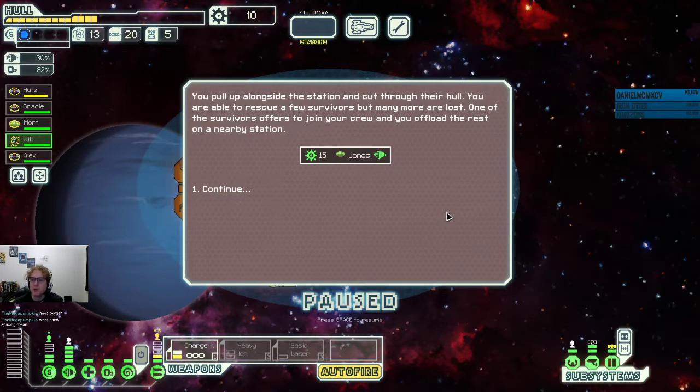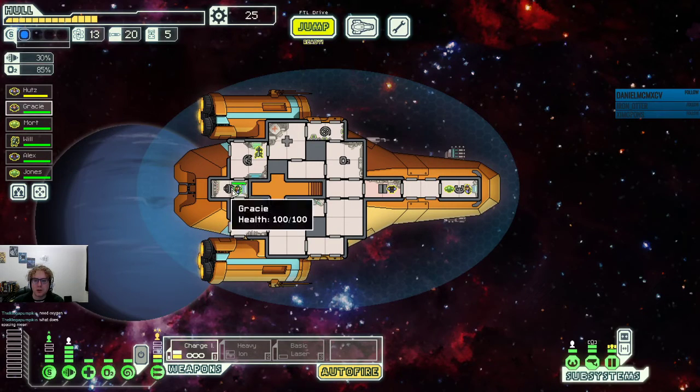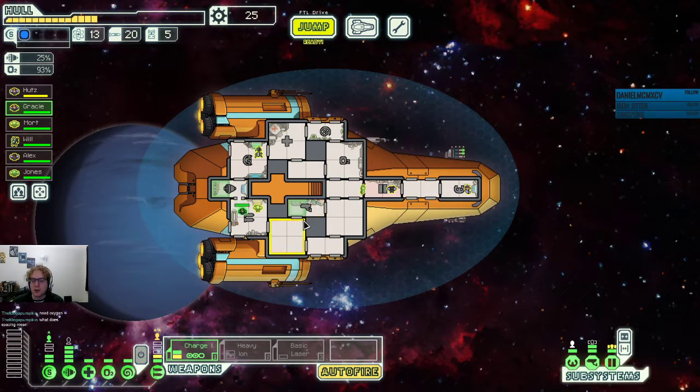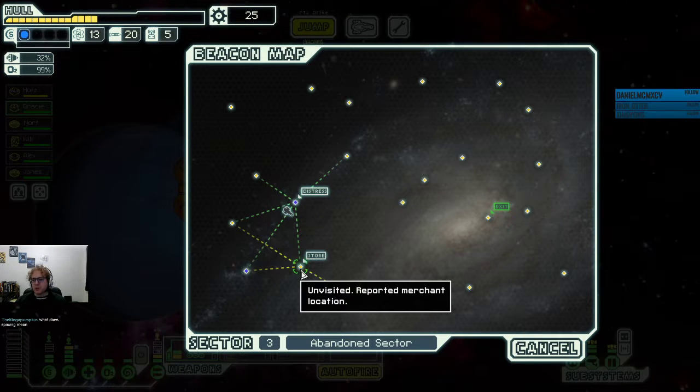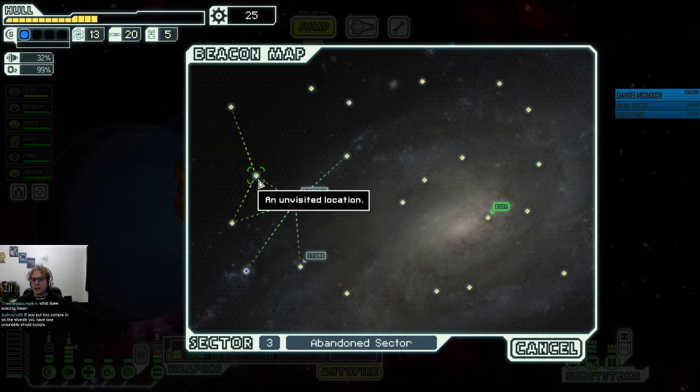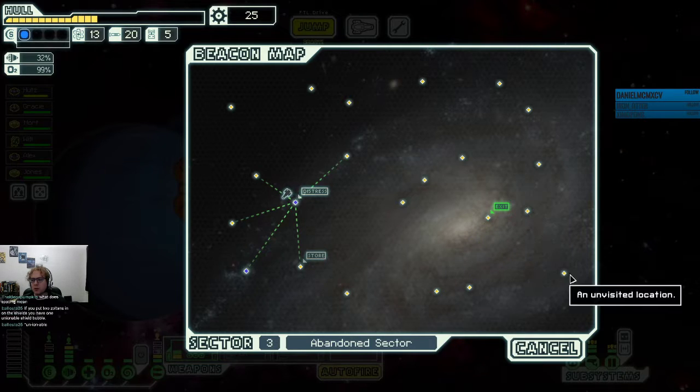You pull up alongside the station and cut through their hull. You're able to rescue a few survivors but many more are lost. One of the survivors offers to join your crew. Jones is an engine expert, which is actually great because I think Gracie hasn't even mastered engines yet. If we put Jones in on the engines and put Gracie on the sensors, then we have an expert engines person, and we get one additional power to the engines because Zoltan add a power to any area that they're in. So now we have a full complement of crew.